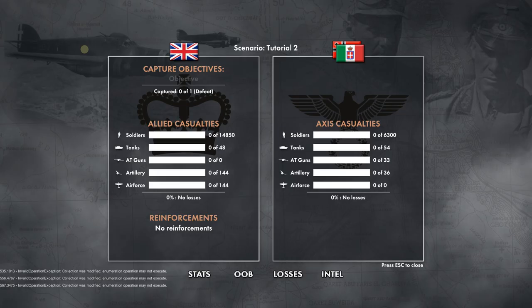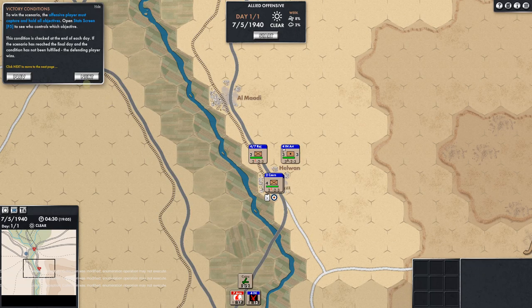Victory conditions: to win this scenario, the offensive player must capture and hold all objectives. Open the stat screen with F5 to see who controls which objective. Captured: 0 of 1 — we can see that objective on the map. We can also look at casualties and see our percentage of losses and any reinforcements. This condition is checked at the end of each day — if the final day is reached and the condition is unfulfilled, the defending player wins.